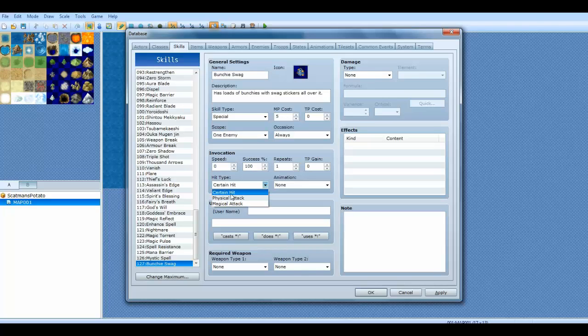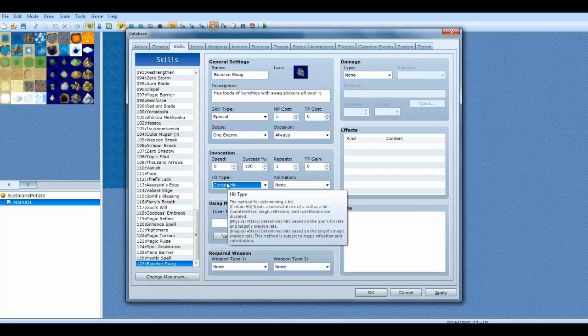Right here you have the hit type. Certain hit treats a successful use of a skill as a hit — counterattack, magic reflection, and substitution are disabled.